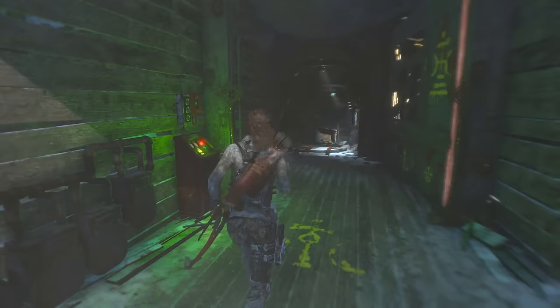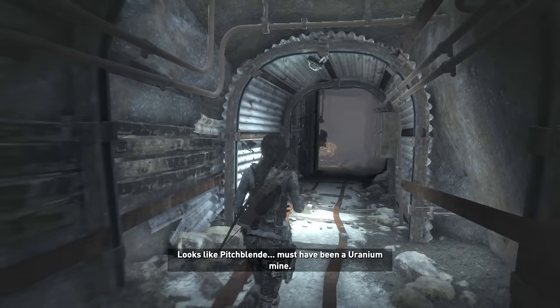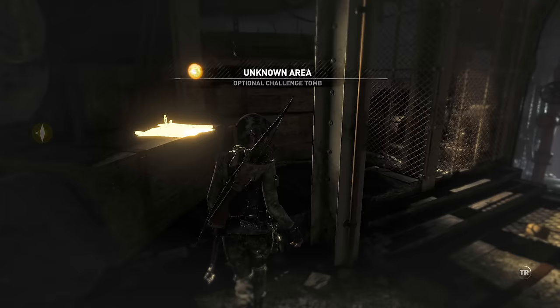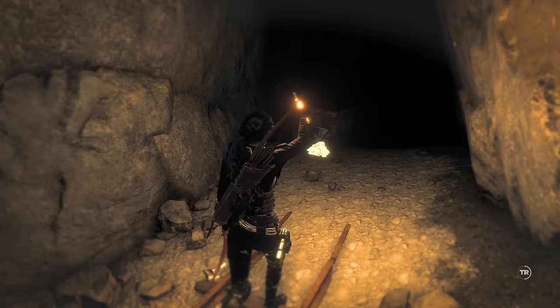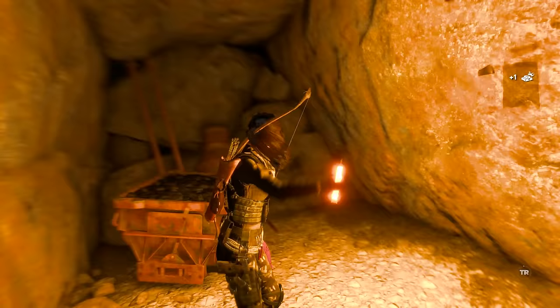Let's just go down here. Might still work? Looks like pitch blend. Must have been a uranium mine. This is the optional challenge tomb here then. Maybe this isn't progressing the story. These are ancient. What did they find down here?